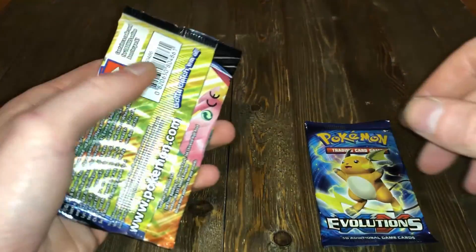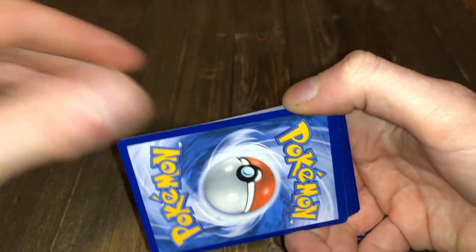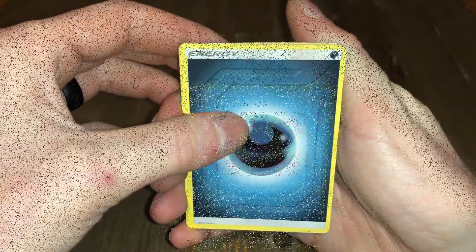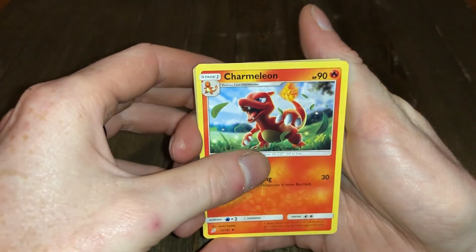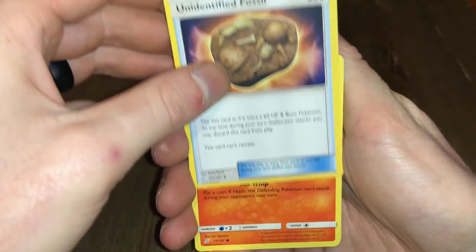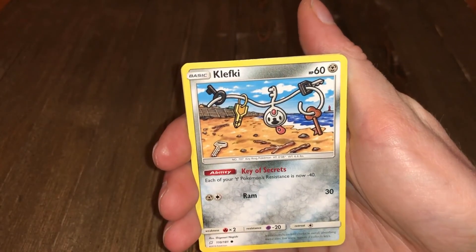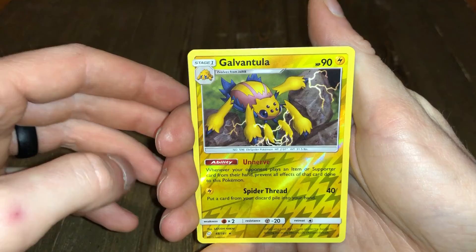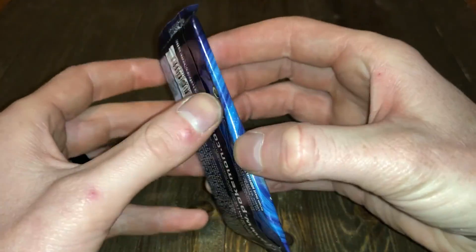I'm going to save Evolutions for last — base set nostalgia. All right, let's do Team Up next, upside down code there you go. We got dark energy, Fairy Charm UB, Charmillion, Unidentified Fossil, Vulpix, Pancham, Squirtle, Klefki, Voltorb, Galvantula reverse rare, and Bronzong non-holo rare. This tin hasn't been very good to me — I haven't really pulled anything worthwhile except for the promo card.